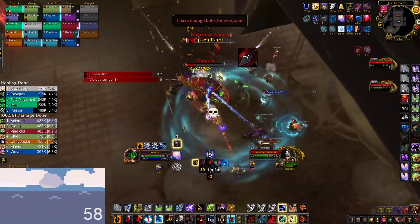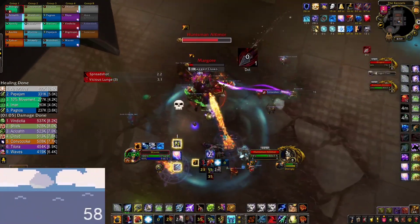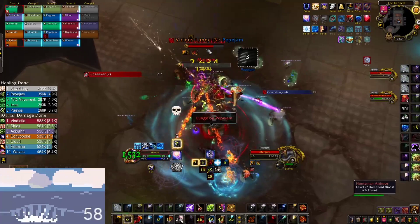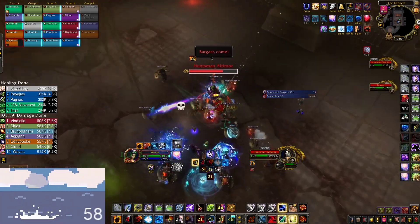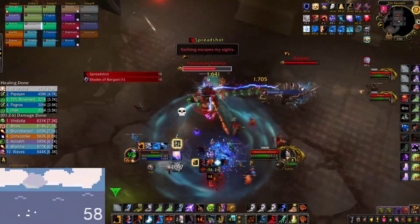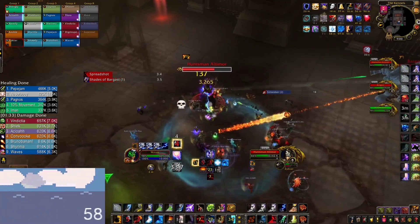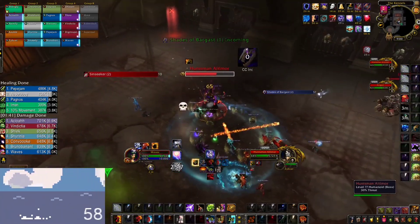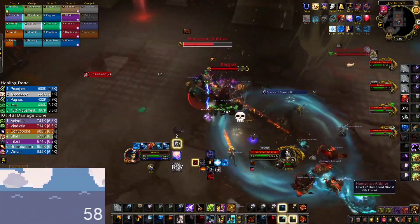You can also see that I'm always spreading my Flame Shock on both targets — I will do this throughout the whole fight. No matter what add is alive, I will just spread my Flame Shock on Huntsman Altimor and the add that's currently alive. As long as you have an add in range of Altimor, you always want to use your Maelstrom Weapon stacks for Chain Lightning over Lightning Bolt, since with Chain Lightning you will always buff your Crash Lightning and reset its cooldown, which is really important to fish for Windfury procs. Right here you can see that Barghast is out of range, so now I'm using Lightning Bolt instead of Chain Lightning just to wait until he's back and maximize boss damage.